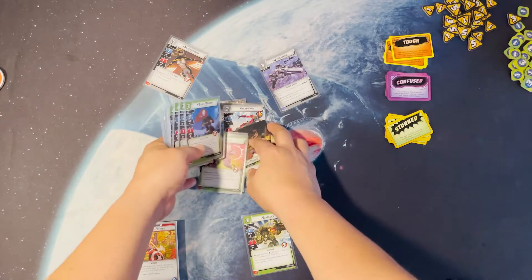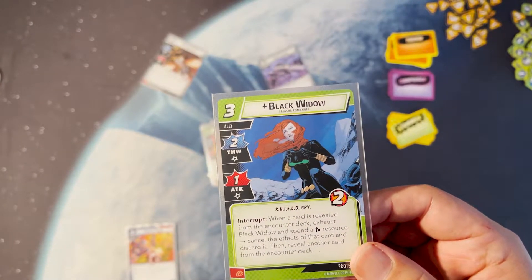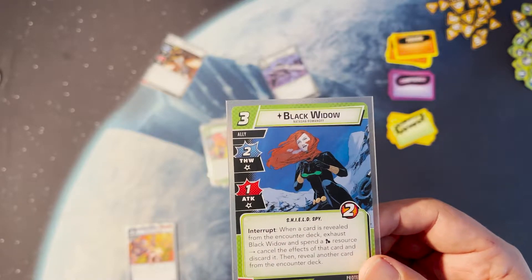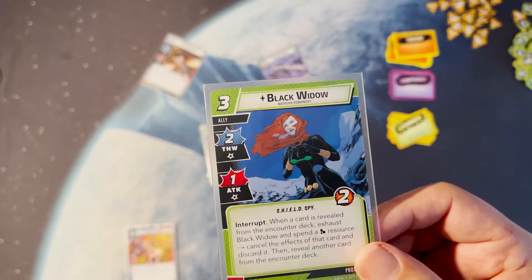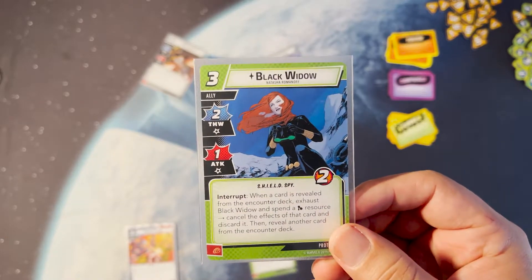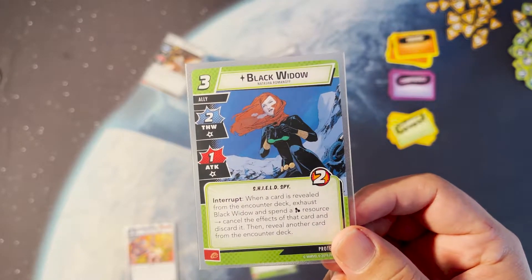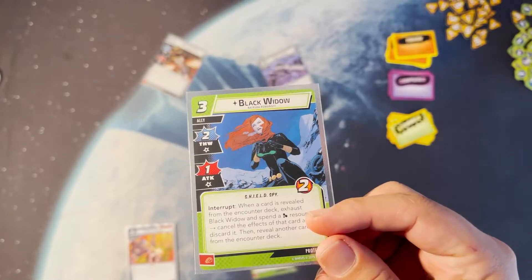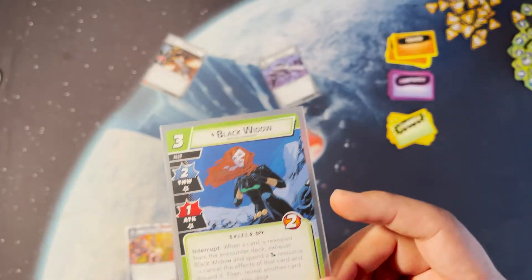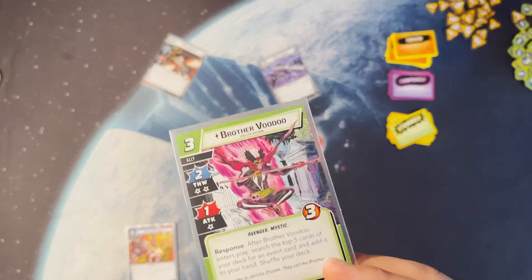Black Widow can cancel any encounter card: when a card is revealed from the encounter deck, exhaust Black Widow and spend a mental resource to cancel the effect and discard it, then reveal another card. Because it says 'when a card is revealed,' it's not boost cards — it's encounter cards. So if the encounter deck pulls out Shadows of the Past or a big buff minion with tough that you just can't deal with, cancel it with Black Widow. She cancels everything, so she's really good. She's part of this little trio.